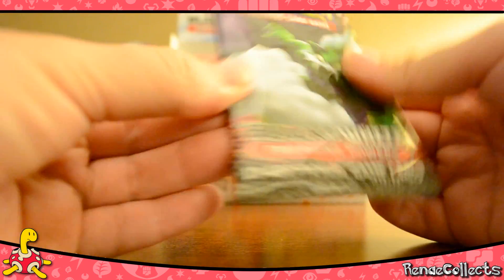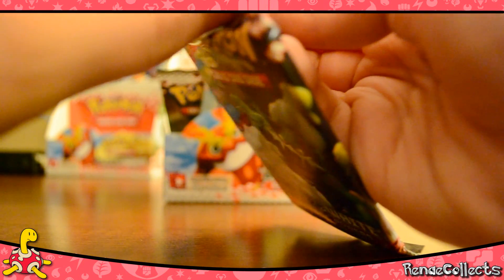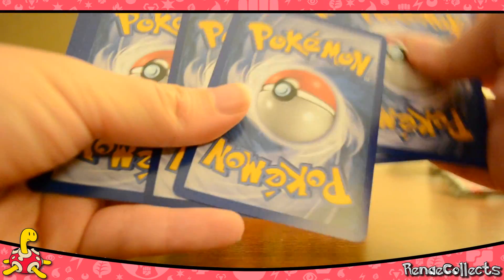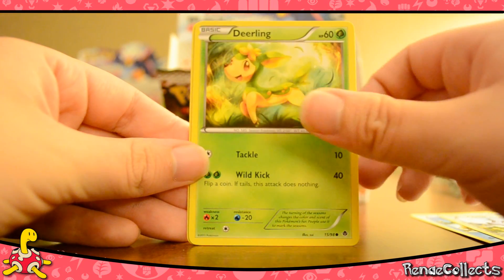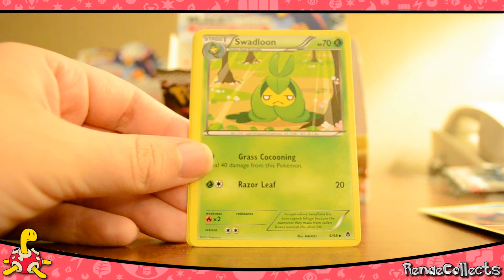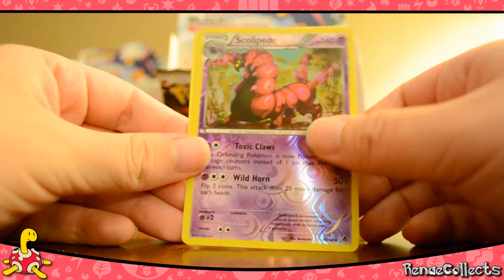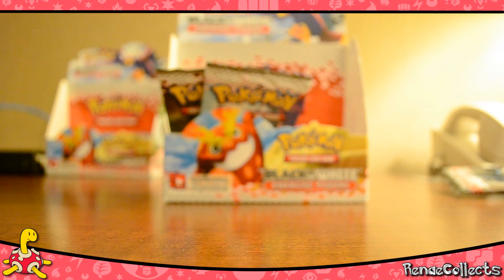Three more packs to go. This pack feels thick, I don't know why. Cubchoo, Klinklang, Deerling, Cottonee, Basculin, Boldore, Swadloon — third Catcher! Pokemon Catcher reverse is Scolipede, and Swanna as a rare. Second Swanna — at least a reverse rare to make up for it.